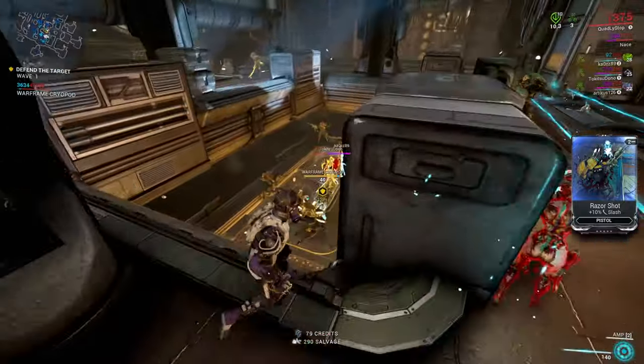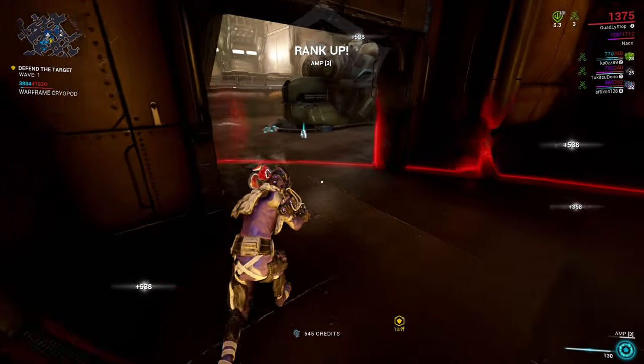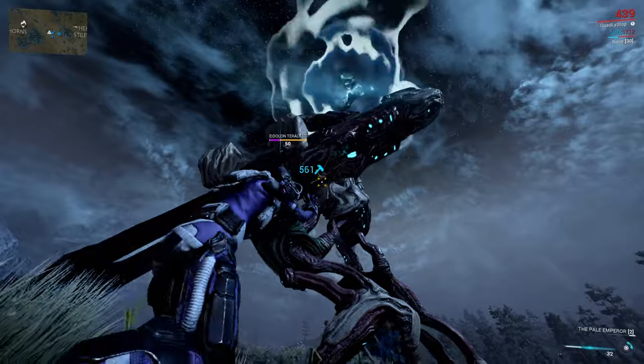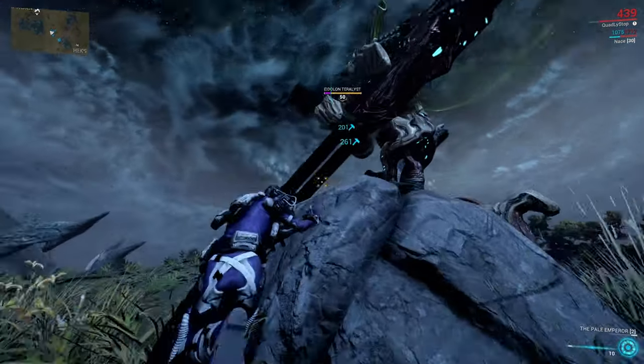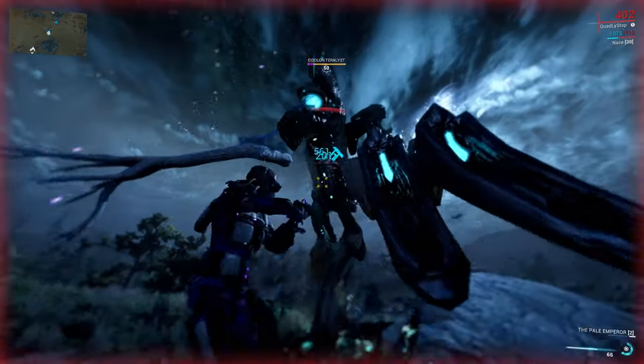Shraksun Scaffold is the first scaffold considered meta for Eidolon hunting. Its short range invite shotgun beam that turns into a bomb at the end is amazing against groups and obviously the Teralyst. It took me about 40 seconds to destroy its shields, but to be truthful, it is not that fun to use.